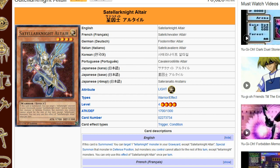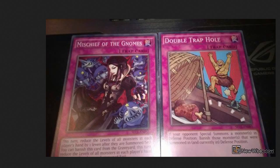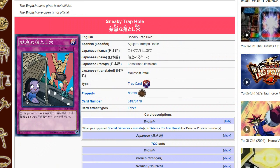I thought this was a pretty awesome card — Sneaky Trap Hole, or Double Trap Hole as it'll be called in the TCG. I like how they replaced the artwork with a piece of meat. I kind of prefer the OCG artwork, which is the sexy goblin girl, but it was too hot for us I guess. Sometimes they like to change the artwork for pretty much no reason.